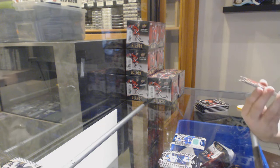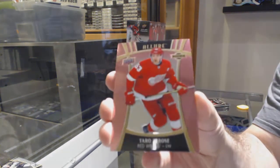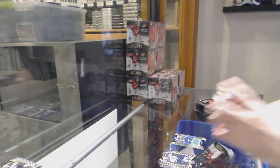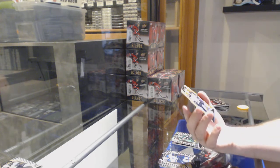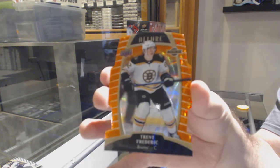We've got a red short print rookie of Taro Horosi — that's pretty sick. Rookie of Nico Sturm for the Wild. And we've got an orange slice die cut rookie numbered to 199 of Trent Frederick.